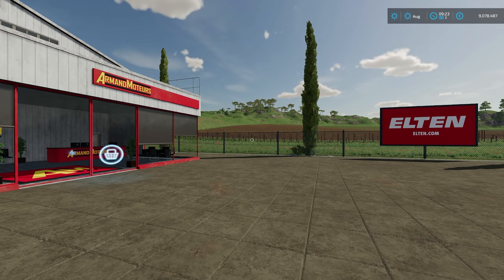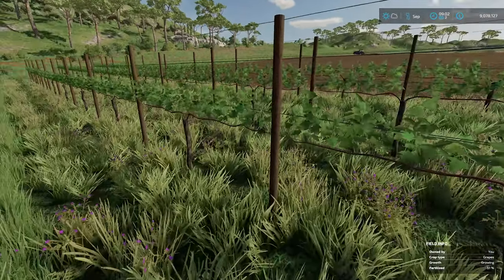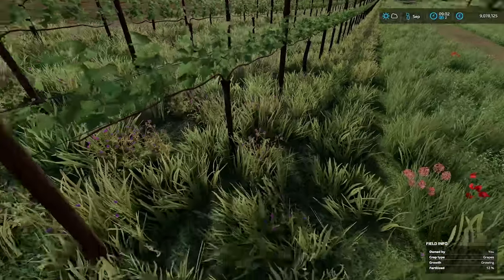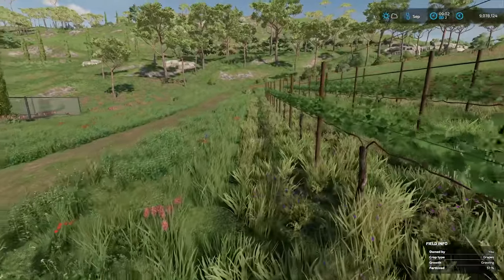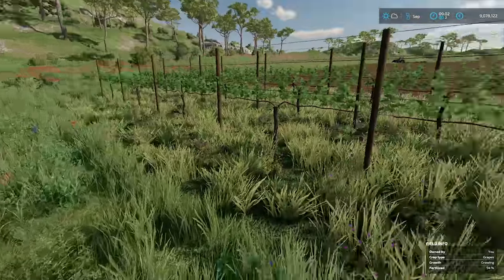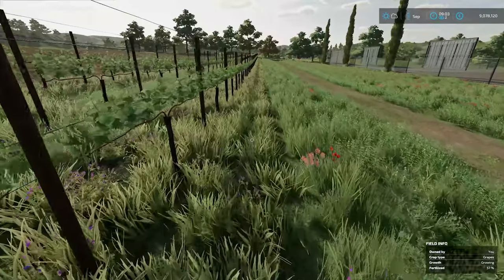We're going to skip forward a little bit of time so you can see the growth on the vines. Here we are at the first stage of growth with some small leaves on the vines and the grass has grown rather long underneath. That gives us the opportunity to get the mulcher out and cut it — so we'll jump into the tractor.